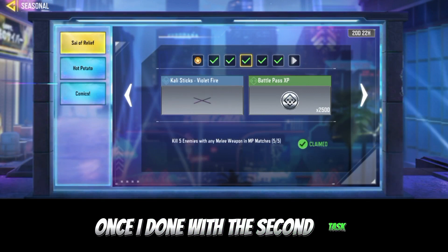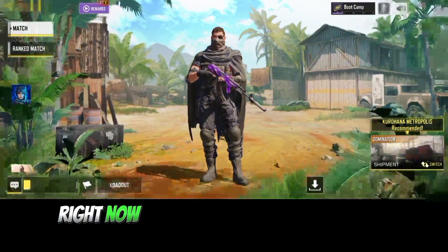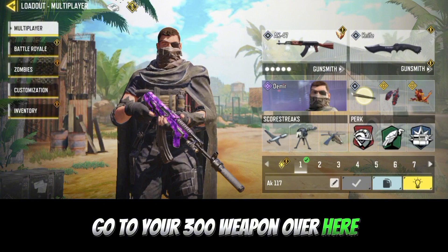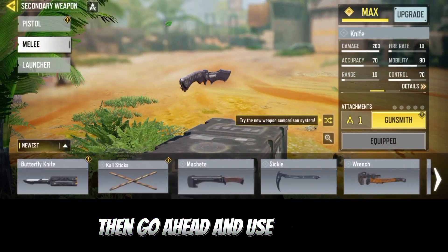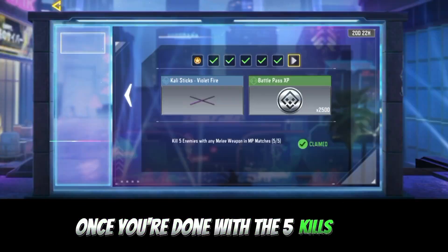Once you're done with the second task, go for the third task: get 5 kills with any melee. Go to your Loadout, go to your secondary weapon, and equip any melee of your choice to get those five kills.